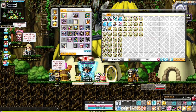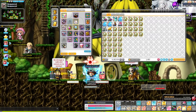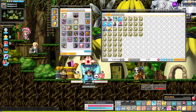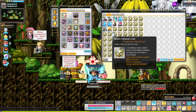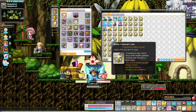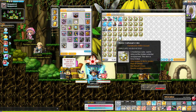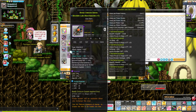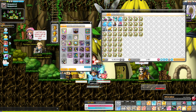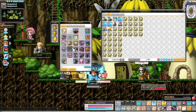So I've decided to main Buccaneer now. I've been funding this guy a little bit, and because of the recent event, I farmed 72 Master Craftsman's Cubes from the Override Shop. I'm going to be cubing my weapon, secondary, and emblem, and hopefully they all go to unique.